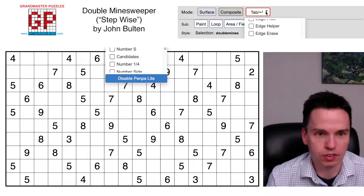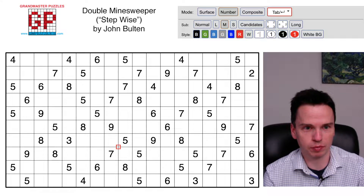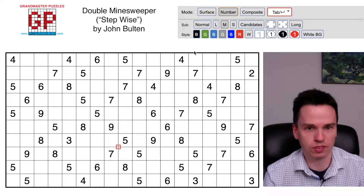To help myself out, I'm going to turn on something I would do if I were on paper, which is a number mode, so I can mark some values on corners. I'm going to use red here.